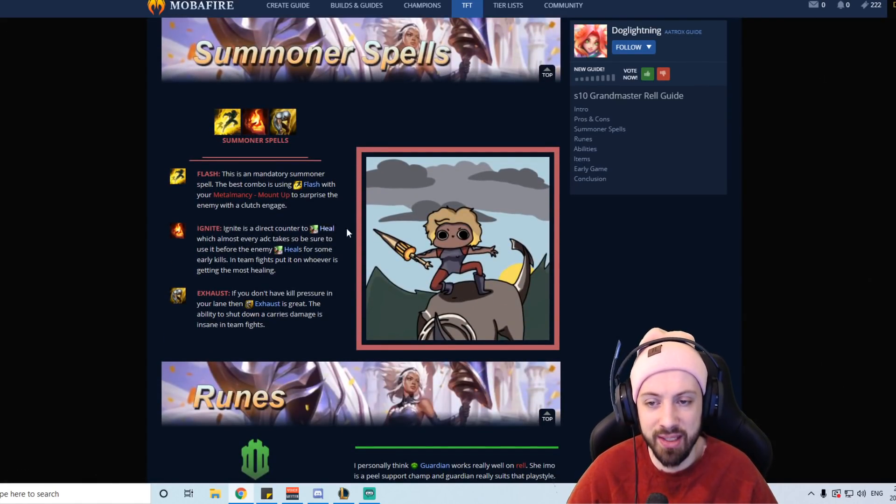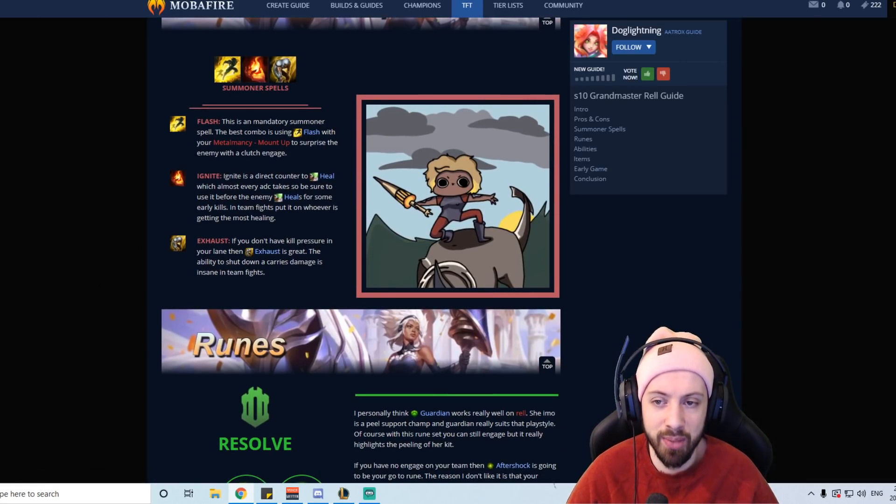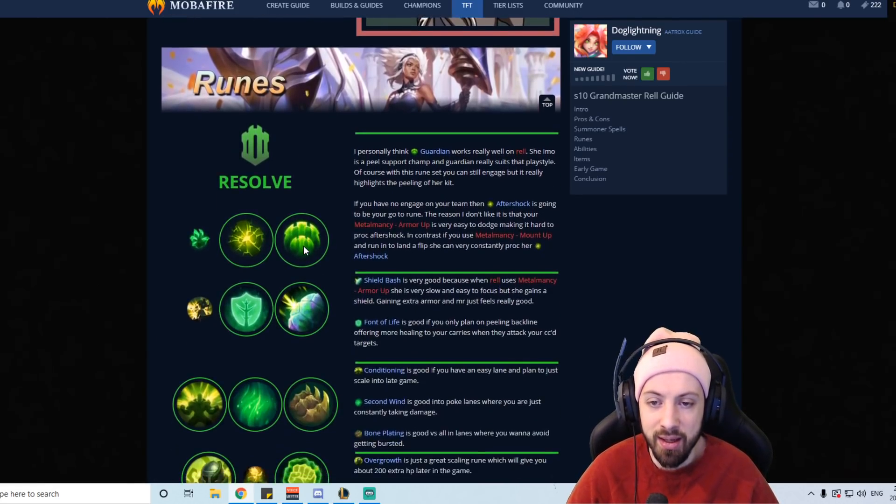For summoner spells: Ignite in kill lanes when you want to kill because it reduces healing by half, and Exhaust when you just want to play to scale, be safe, and peel later.